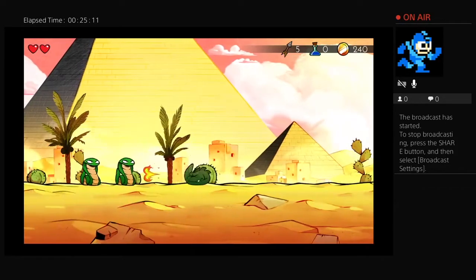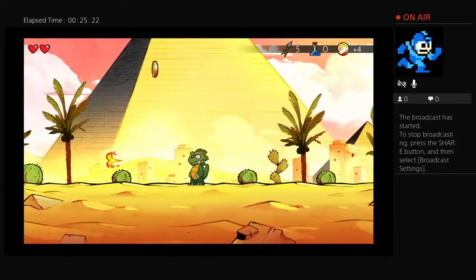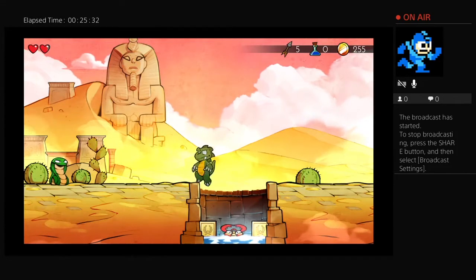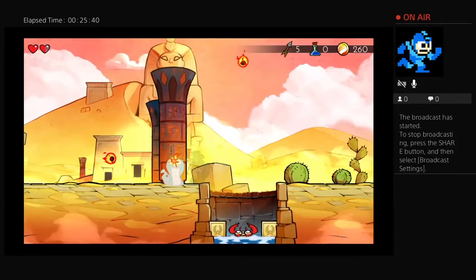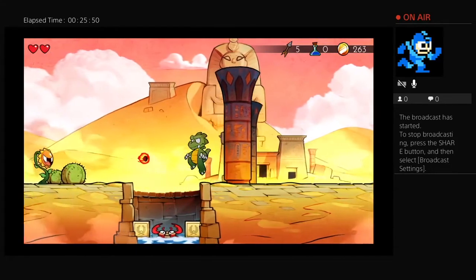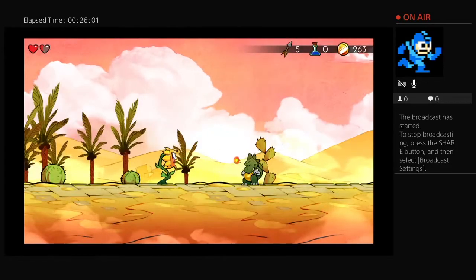We've got some nice parallax scrolling going on in this modernized version — the layer we're running on in the front, the pyramids in the background, and the sky behind that. Sometimes words get mangled when you're trying to play a video game and livestream at the same time. But we've got a very nice ancient Egypt feel to this. It kind of looks like BC — lots of pillars, lots of monuments, lots of pyramids. Good stuff. And there is an ocean area underneath there, but I'm not going to do that right now — that's another thing for later.